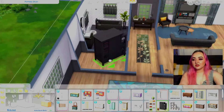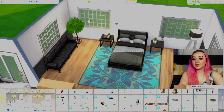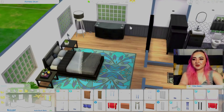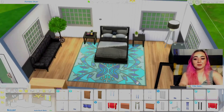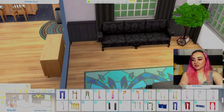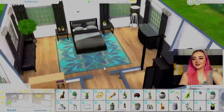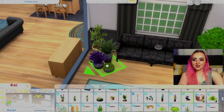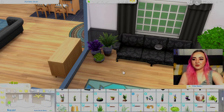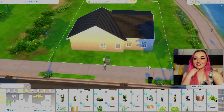I filled the room with an expensive Discover University couch and a tree. I'm having a really hard time filling up the space — I'll shove a bunch of plants into the corners. I put a mirror in the closet. Maybe we'll go with the Eco Lifestyle furniture set — I never use it but it fits the vibe. So cute!